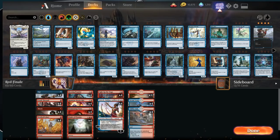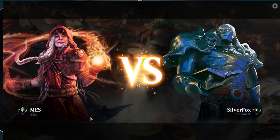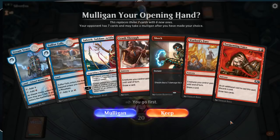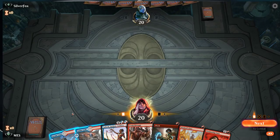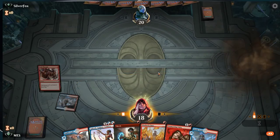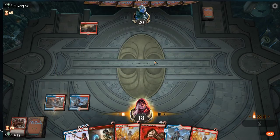Hey guys, I'm back with the mono red combo deck in Standard again. I'm just having so much fun playing it that I wanted to get some more games on camera. I didn't get any one-turn-kill combos in the last video so I'm going to play some more games and see what happens. The decks we're scared of are basically thought erasure type decks — those are hard — but any kind of green creature deck is a good matchup. I don't like the mono red matchup either, but we'll see what happens.